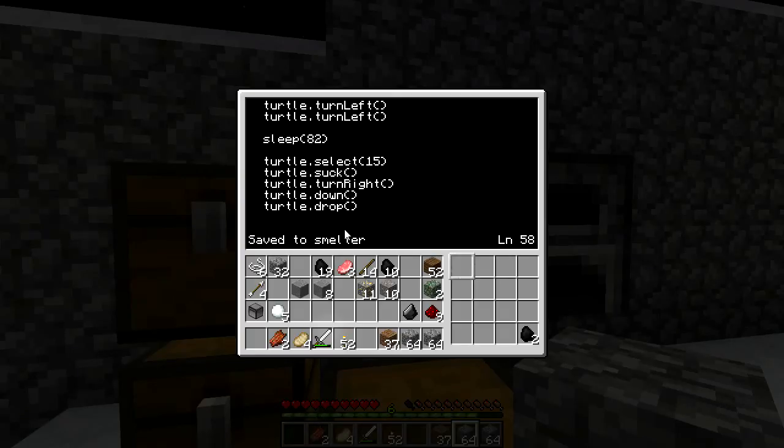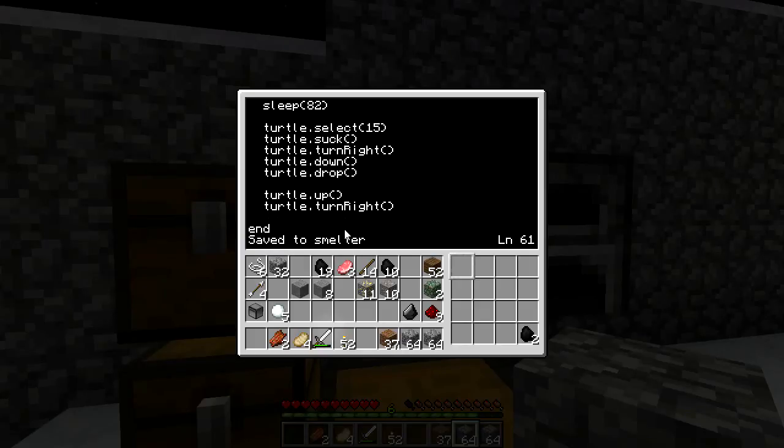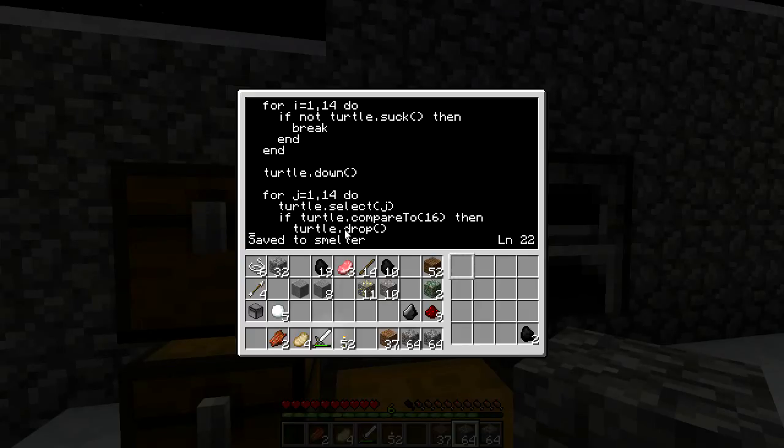This is just me taking shortcuts here. Turtle.up, turtle.turnright. And that should be it. That right there — that mess is an automatic smelting program.